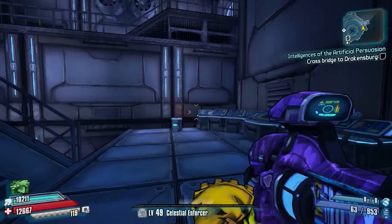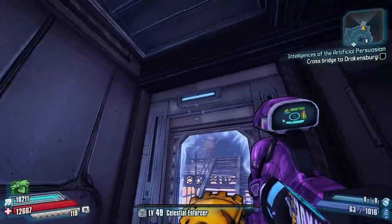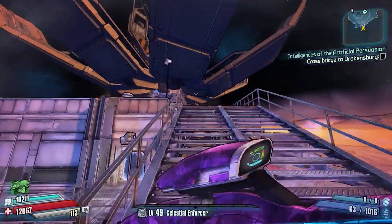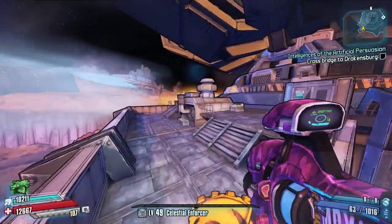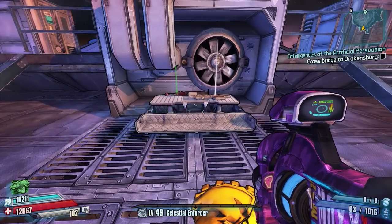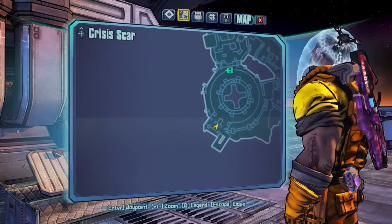Finally there is one more chest on this map, and unfortunately it is a small dark chest. You're going to come up the stairs and head out onto the outside, heading to the roof of Redbelly's arena. Right at the top of the stairs, in between these two other sets of stairs, is your final small dark chest. This is the final chest of the area.